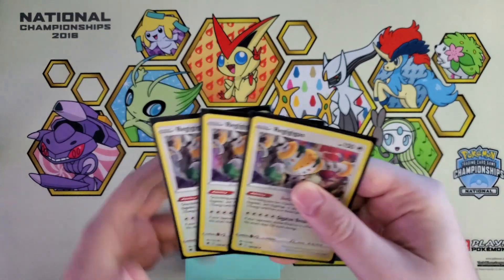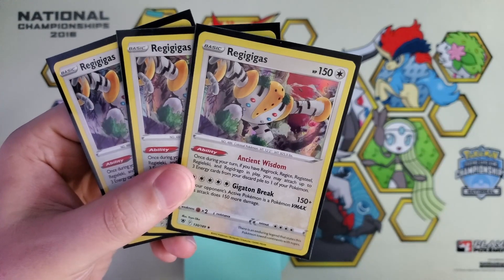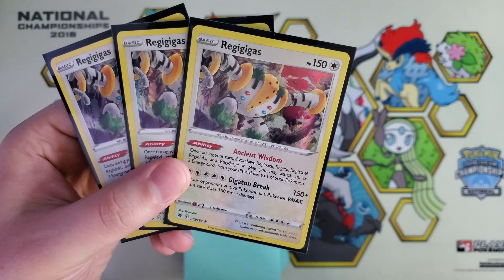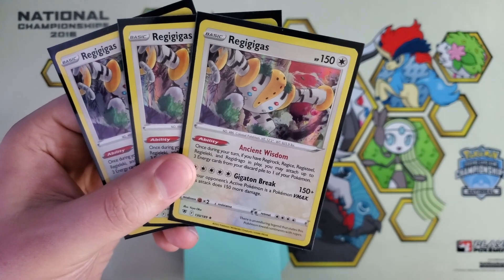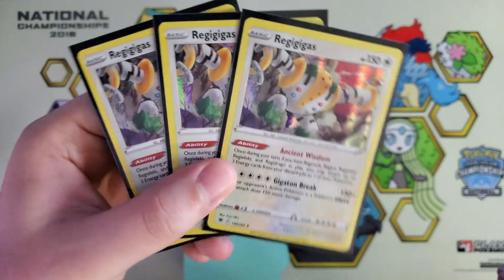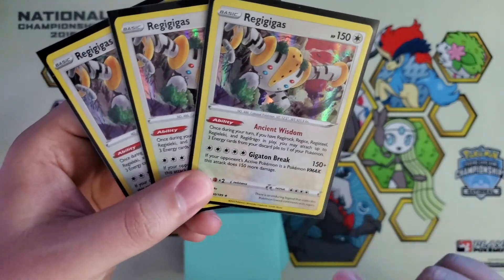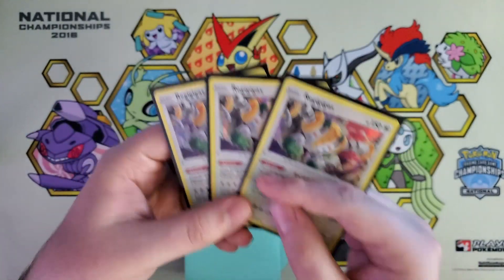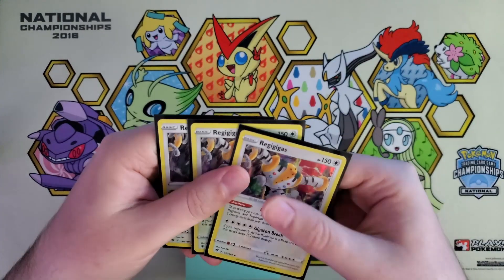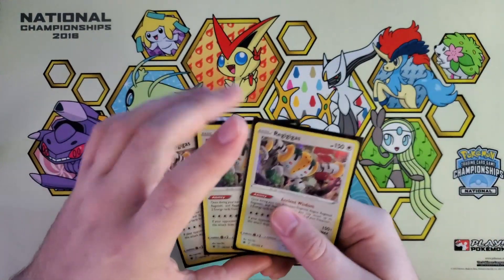Alright, Regis. We are rocking three copies of the main man Gigas — 150 HP basic Pokemon with the ability Ancient Wisdom. Once during your turn, if you have Regirock, Regice, Registeel, Regileki, and Regidrago in play, you may attach up to three energy cards when you discard a card from one of your Pokemon. Pretty nuts. And we have the attack Gigaton Break for five colorless — 150 damage, and if you're attacking into a VMAX it has 150 more, so you get 300, and you put a belt on there, 330. You're knocking out every VMAX in the game unless they have some sort of damage reduction effect.